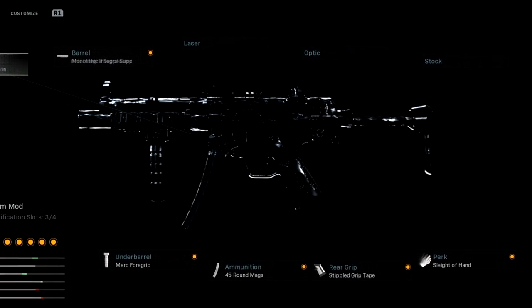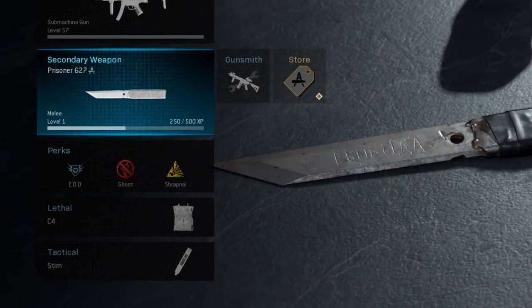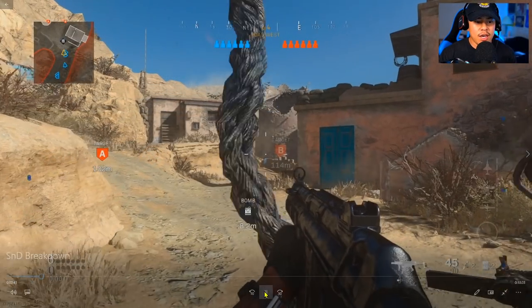Let's go over the class setup really quick. I'm using the MP5 — the main reason is because I know a lot of you guys use it, so this would be the most helpful. I'm using the Monolithic Integral Suppressor, Merc 4 Grip, 45 Round Magazine, Stippled Grip Tape, and Sleight of Hand. For my secondary I'm using the Combat Knife, and for perks I'm using EOD, Ghost, and Shrapnel.